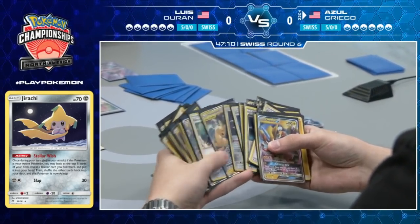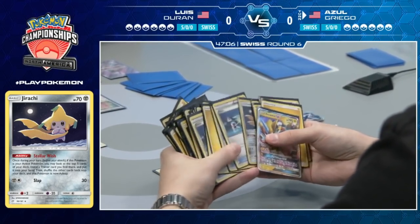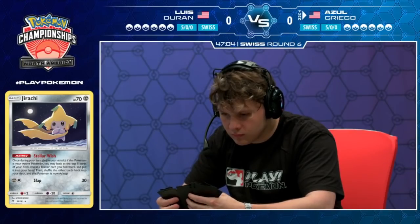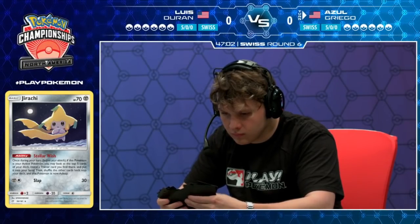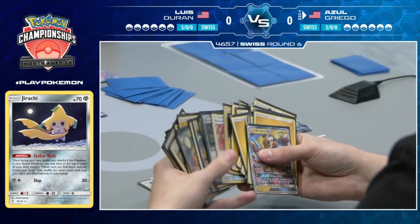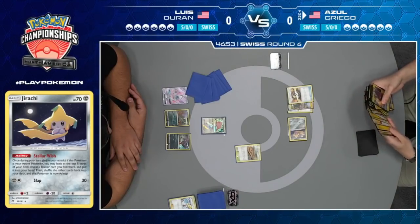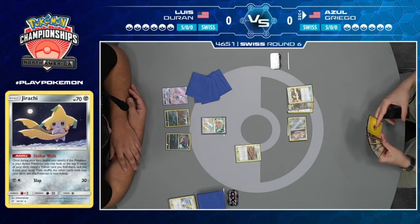That is the one downfall — being a player of as high a caliber as Azul, everyone knows what you're playing. Starting from the very first or second round, you just have a huge eye on you. Everyone knows what you're playing, everyone wants to be prepared, no one wants to lose to the known quantities. And there you see the Raikou being pulled towards the top.